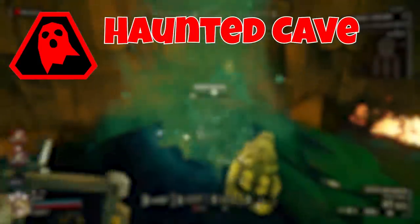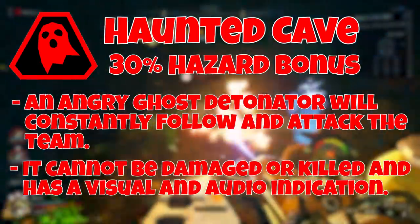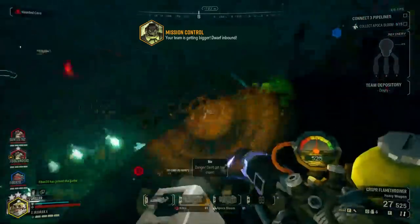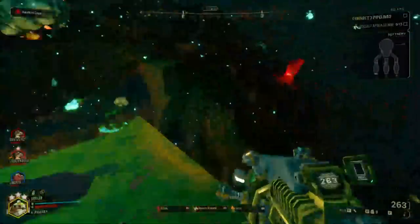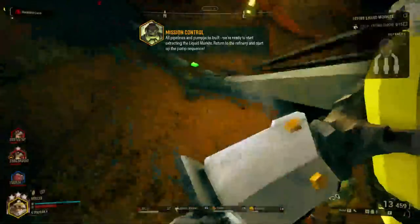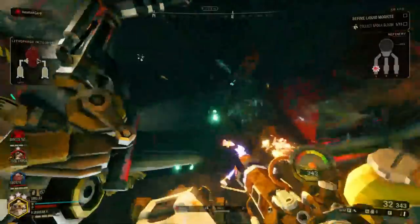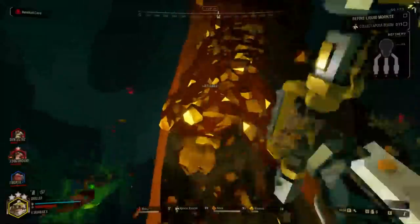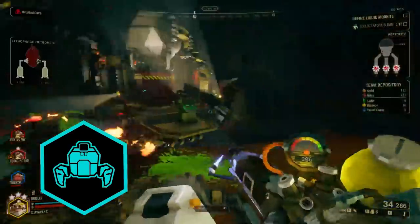Up next we have Haunted Cave, which gives a 30% hazard bonus. The ghost of an angry bulk detonator known as the Unknown Horror will pursue the entire team throughout the whole mission. It spawns a few moments after the drop pod lands and can even dig through terrain to get to its target. It cannot be killed, but it is vulnerable to slowing effects like electrocution. The best way to handle this is to just keep moving and don't stay in one place for too long. Having a scout with the IFG grenade or an engineer with the Voltaic SMG can slow it down. You cannot get this mutator on salvage operation or escort duty missions.